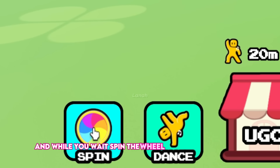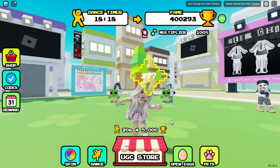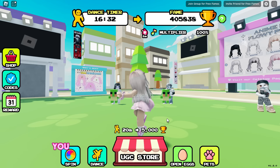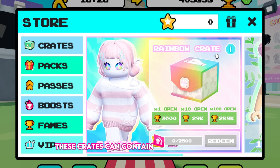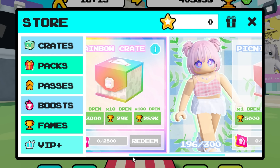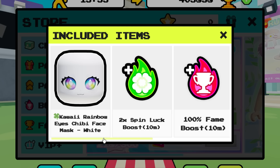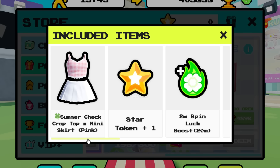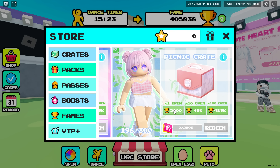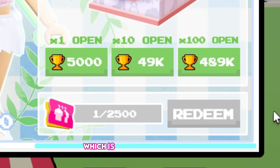Do not move or jump until the timer reaches 0 minutes to earn 5,000 fame points. While you wait, spin the wheel to earn extra points, stars, boosters, and even a free UGC item. Also pop up the points that appear every now and then to earn more. You can also purchase crates from the shop — these crates can contain different rewards. If you have enough exchange coupons, you can redeem the free UGC item included in the crate.